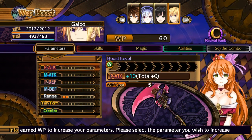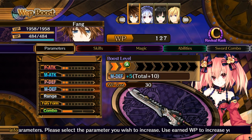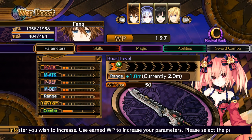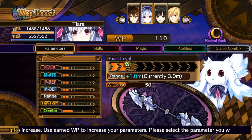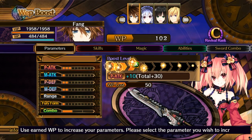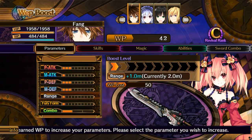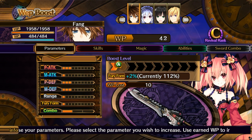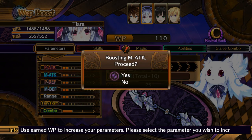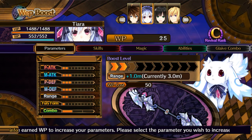Weapon boost — it's about time I boosted him. Can I buy another combo yet? I can't — well, that's great. Increasing his range wouldn't be the worst thing ever, right? First things first, I can increase attack for 25. P defense, M defense — and now I can't buy range. Fury form is kind of meh. I want your M attack up, P defense up, and M defense up. I think that's about it.